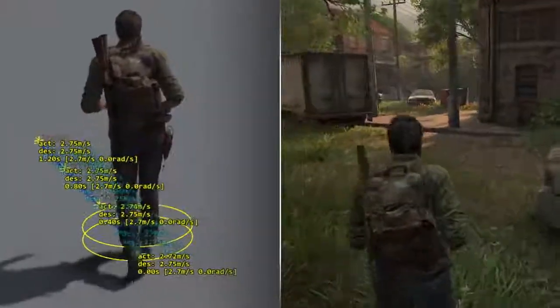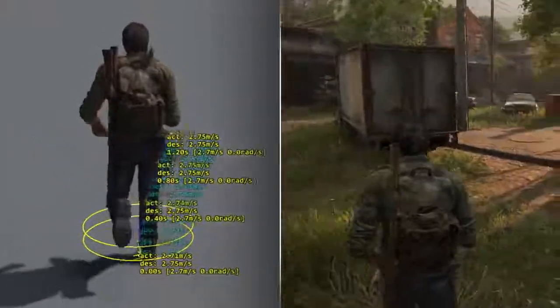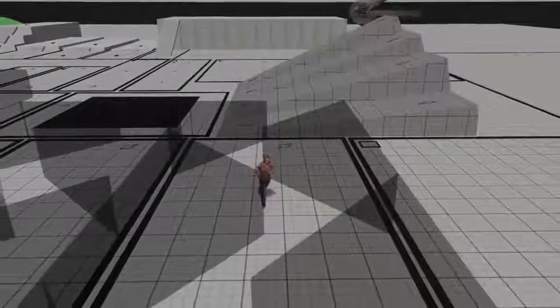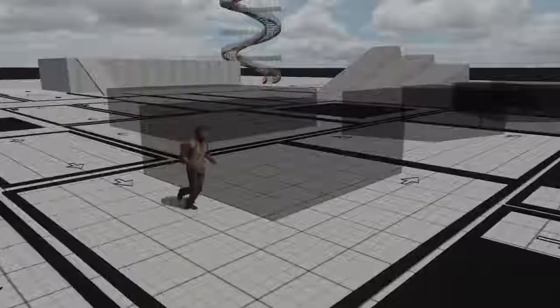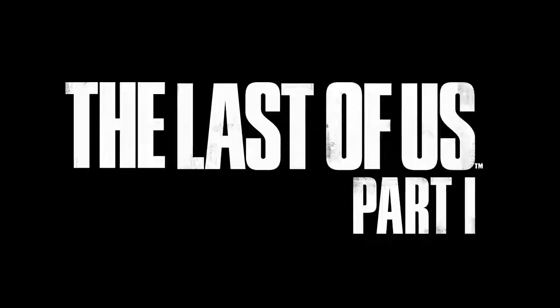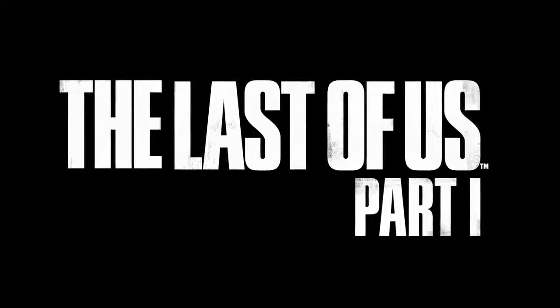Rather than just having a set of animations like 'this is Joel moving left, this is Joel moving right,' a mo-capped actor has gone in and run this whole gauntlet of movements to get a really full set of all the different ways a person can move. And then Motion Matching tries to find the best matching animation. It's this really smooth, organic movement through the space.